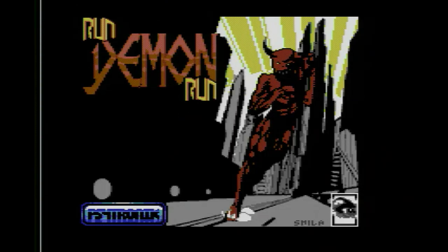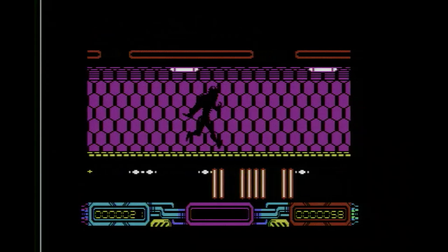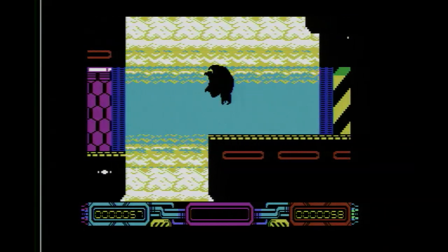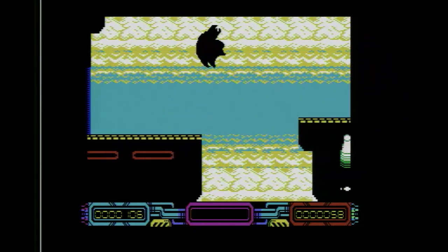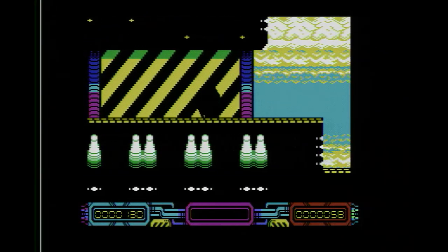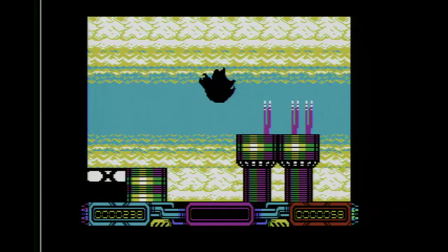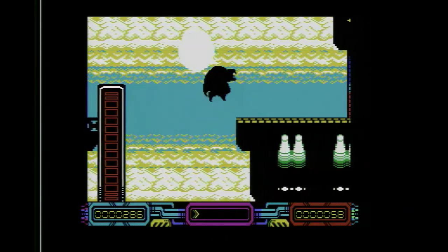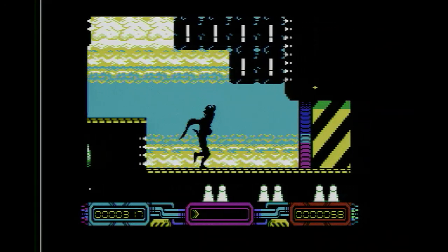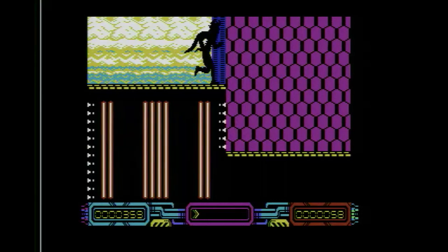Run Demon Run is the next one on our list. I'm not generally a fan of endless runners, but this is an incredible technical achievement on the Commodore 64 with incredibly smooth graphics and great parallax effects. Jump and duck to see how far you can get. It's published by Cytronic Software and created by Akeem Volkers, Trevor Story, and Richard Bayliss. You can name your price starting at $3.99 at citronic.itch.io/demon, with physical copies also available on the Cytronic website.